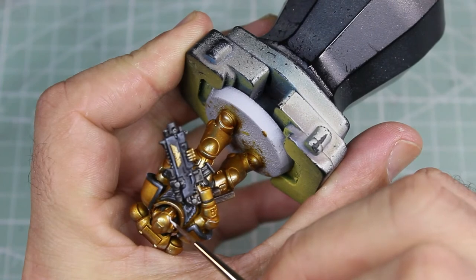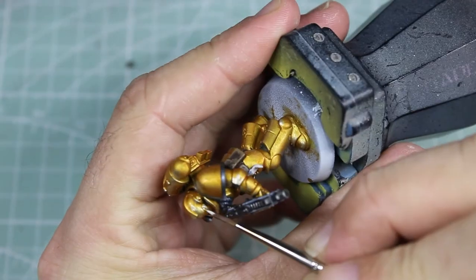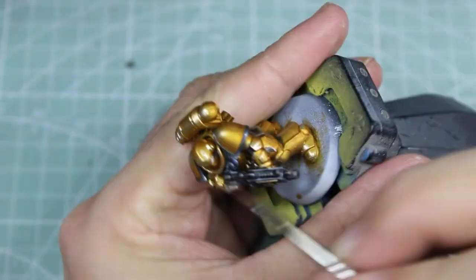To make doing the lenses easier, I'm going to put in some grey first — and that's not just the eye lenses, that's also the lens on the rifle.